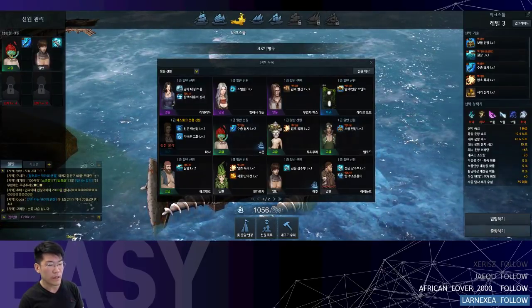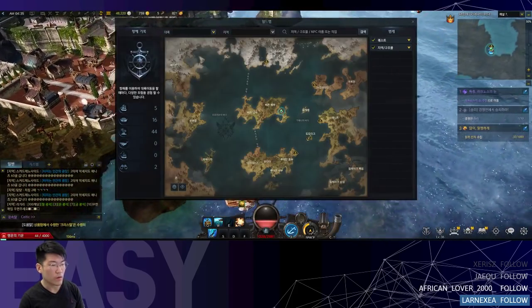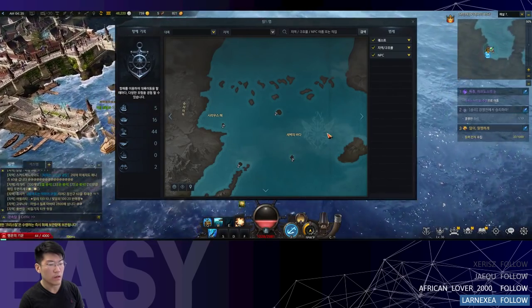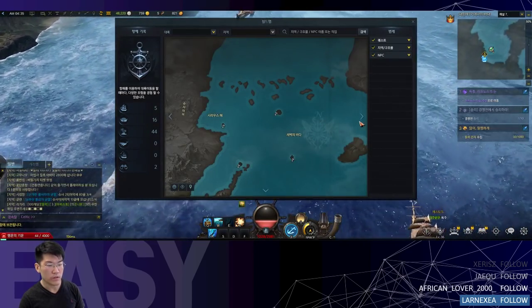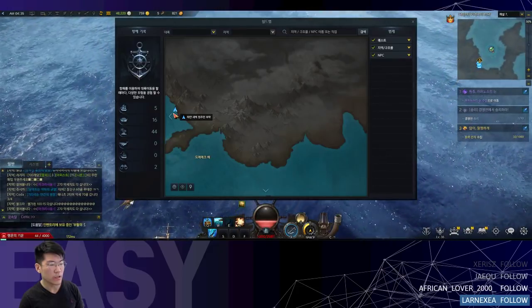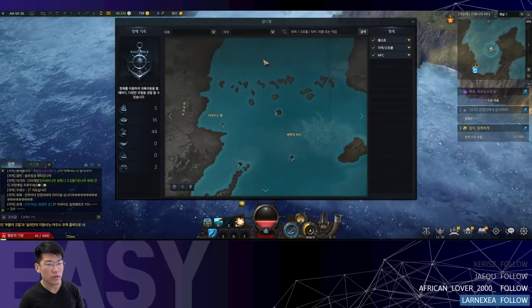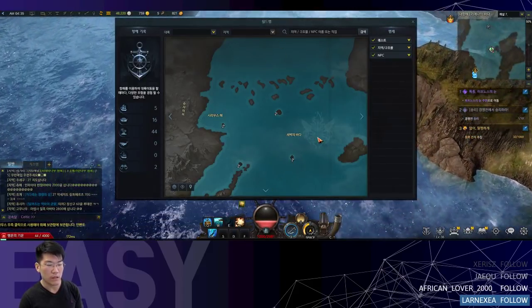Once you have these two crew members on board, all you need to do is go all the way up to Shushire, near the frozen sea. There's a repair station right there, so you don't have to worry about crashing unless you miscalculate your durability. All you need to do is go there and look for different dive spots and just dive.